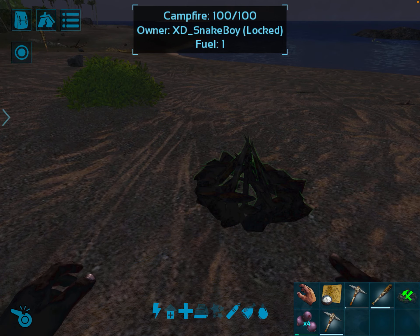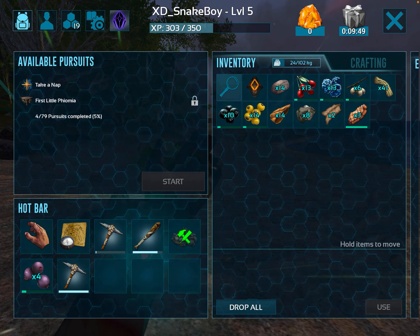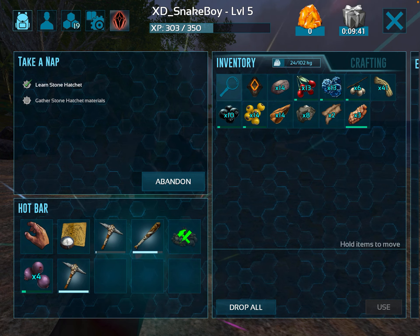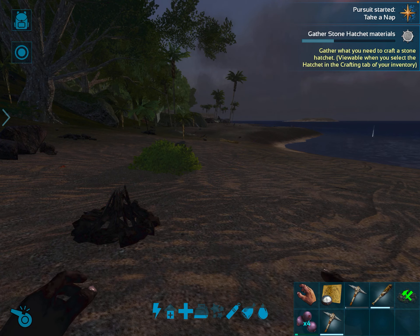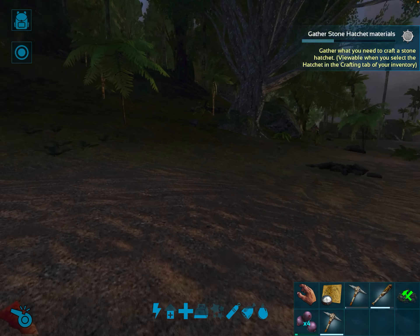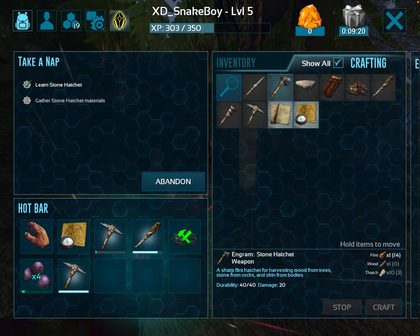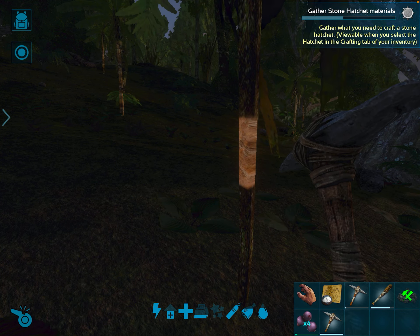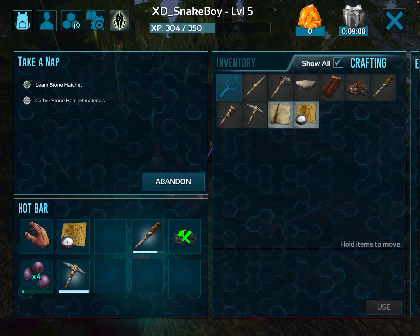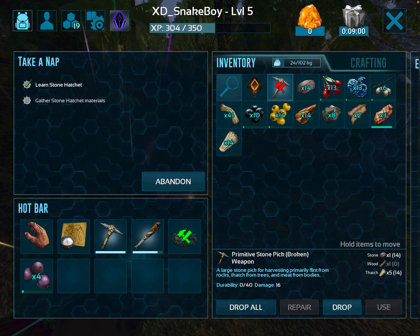Transfer. Let's have a look at pursuits first. Take a nap. Gather stone hatchet material — wait, I already got a stone hatchet? Oh, never mind, I don't. I need to do this — I need a lot of thatch, so we're gonna use this. Drop. What else do we need?